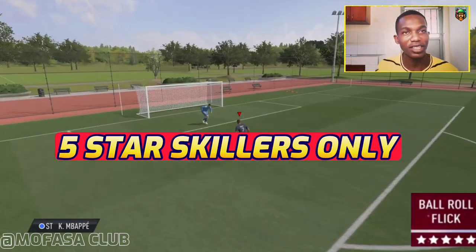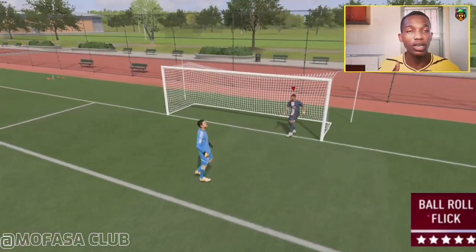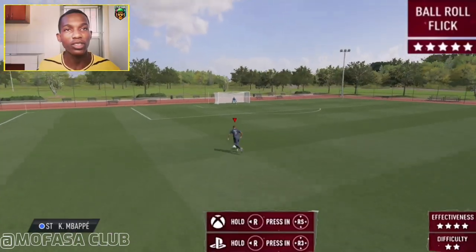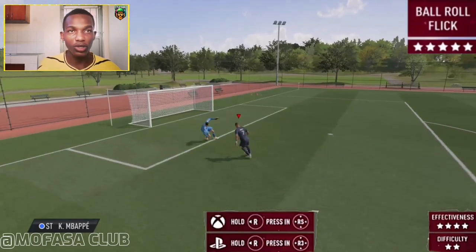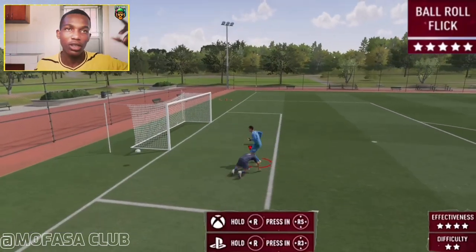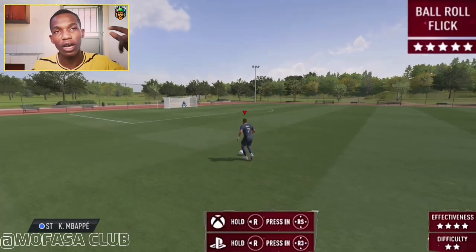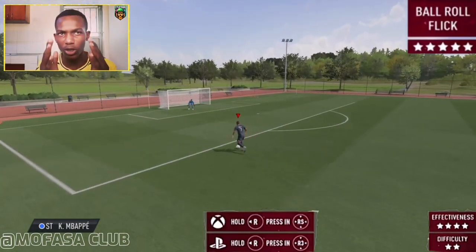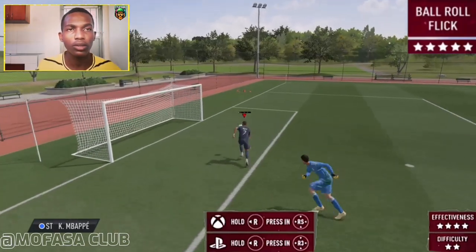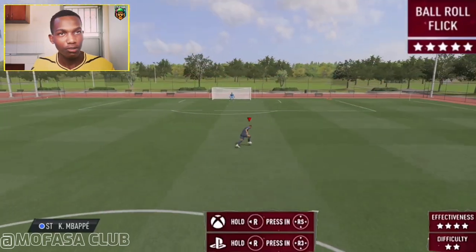This is a five-star skill move, so I don't want you to use your four-star skillers. For my players, I use mostly Manchester United and Paris Saint-Germain — they have five-star skillers. Saint-Maximin, Anthony — all five-star skillers. They can do it even if it's a short run, doesn't matter.